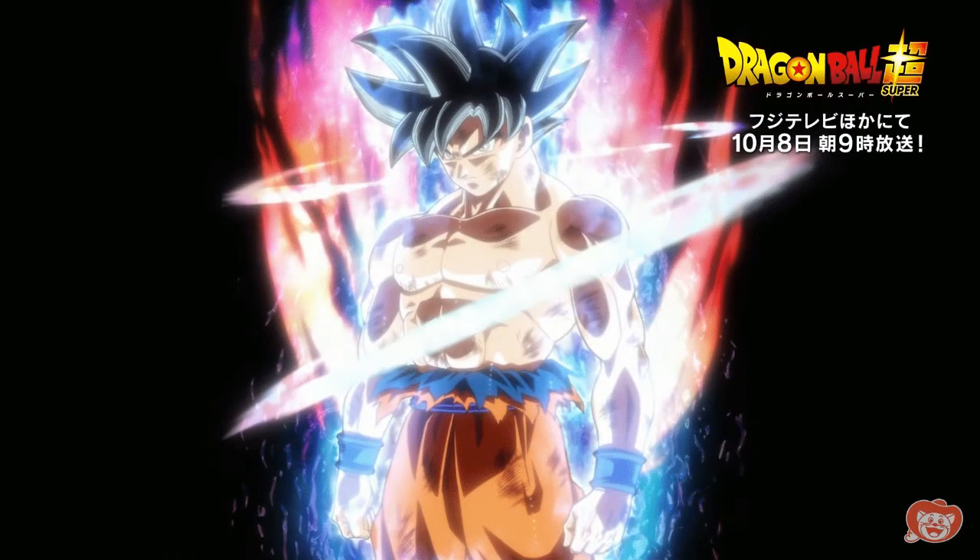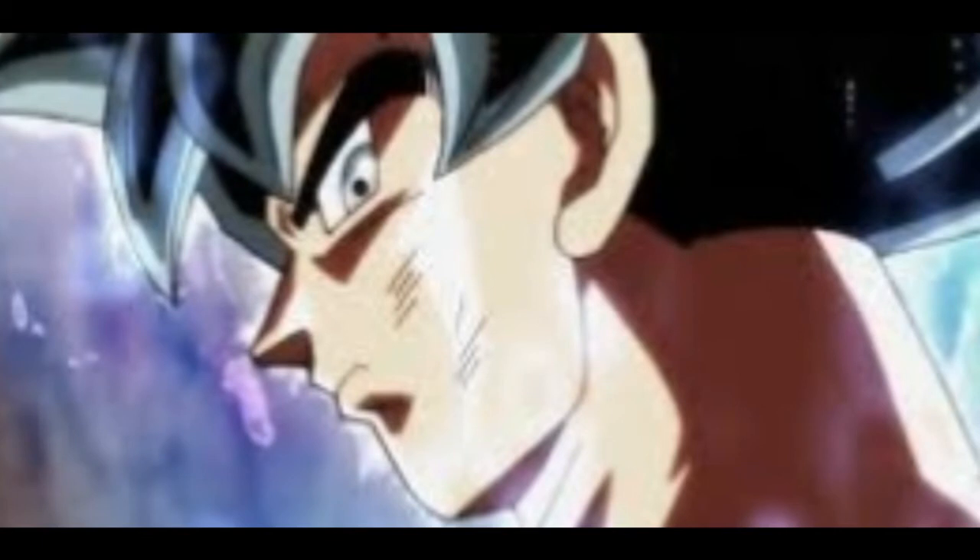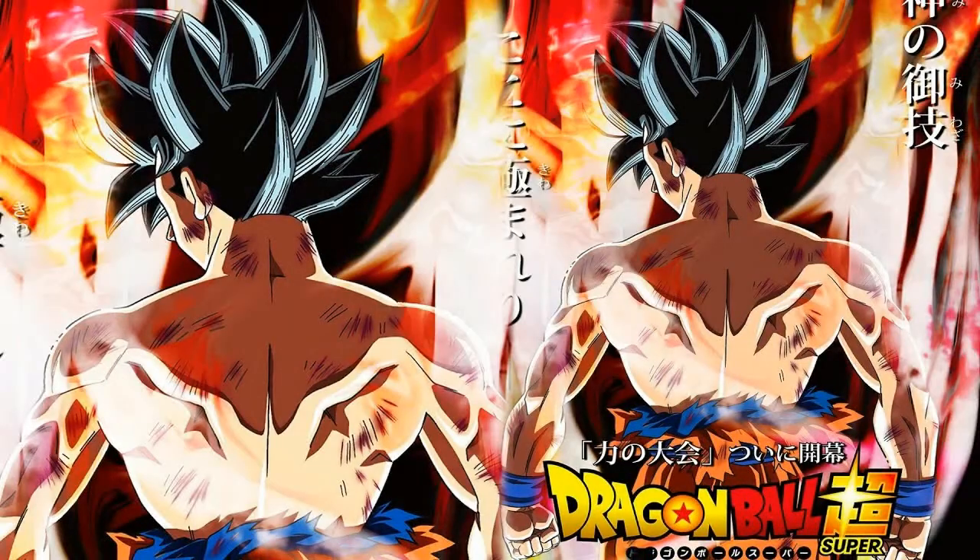Now let's get back to the transformation. The poster showed a blue and red aura around Goku, which seems like a combination of Super Saiyan Blue and Super Saiyan Red — but it's not. What I think might be the case here is that Goku combined his ultra power with Kaioken, which resulted in the blue and red aura around him. The heat of the ultra power is blue and the aura of Kaioken is red, so when combined they produce a blue-reddish aura around him.